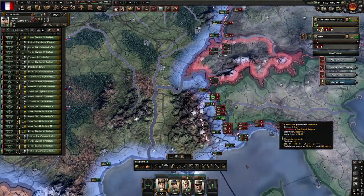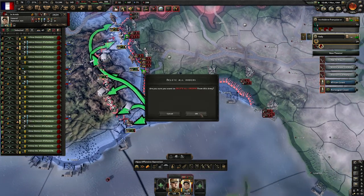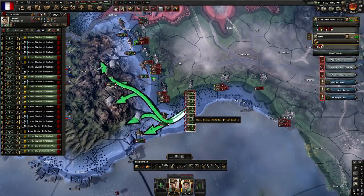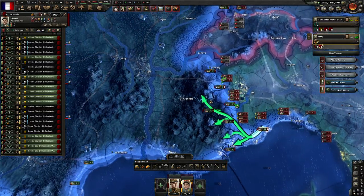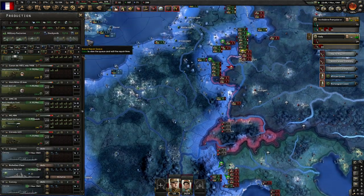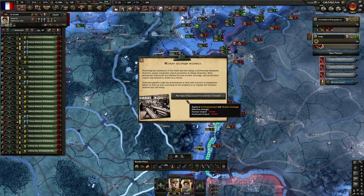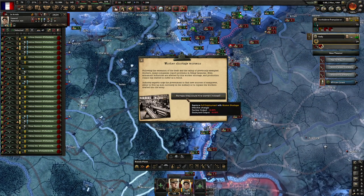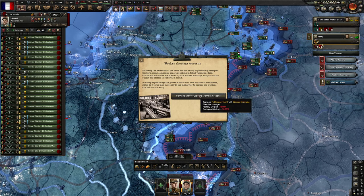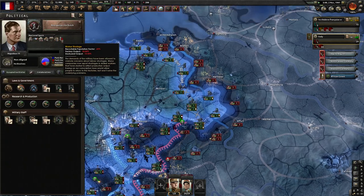Trying to attract the Germans into attacking us — that's also a good idea. I notice a worker shortage from extending the draft. This will really hurt us a lot. However, I think there's some political stuff we can do to get rid of that. We could have just not recruited more people, but we're really in a bad spot here so we're going to need to fix that. The worker shortage will also reduce the people we can recruit, but we're playing a long-term game and we're going to need to get rid of all that.